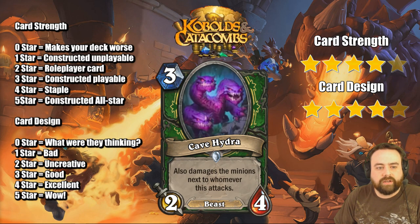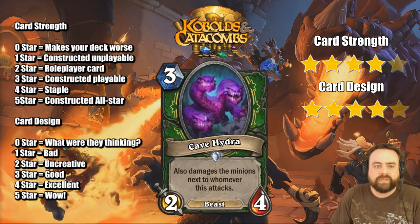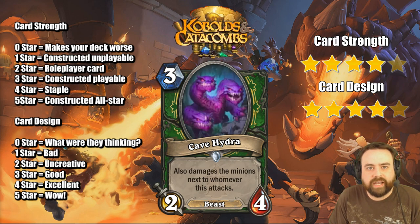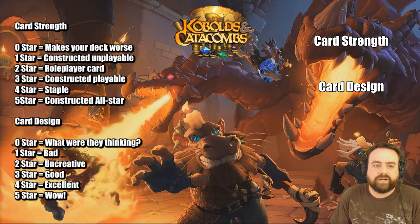Cave Hydra here, a 3-mana 2/4 Beast, also damages the minions next to whoever this attacks — so you're getting the Cleave almost for free. This card is really good. If this card gets buffed with Houndmaster, it's like a nightmare. You can attack small things, kill big things. A 2/5 would be the correct stats, but it gets the Cleave almost for free. You give this Poisonous with Adapt, you give this a buff, and it becomes really strong. This competes with the Bear Shark, the Eaglehorn Bow, and the Unleash the Hounds Companion at 3-mana. The upside is kind of crazy, and it AoEs — AoE is a kind of blind spot with Hunter. They have to rely on stuff like Explosive Trap. This card will see play. It's very good.